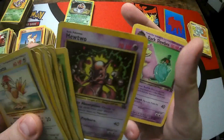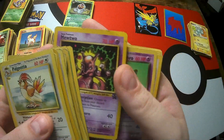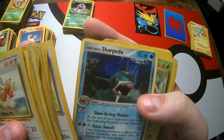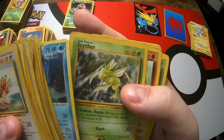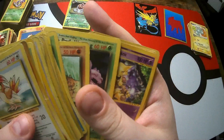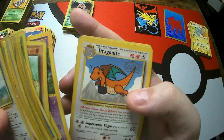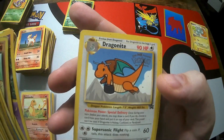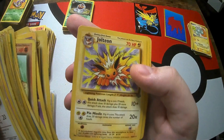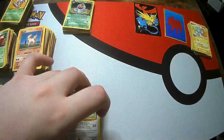Super Energy Removal, a Beedrill, a Mewtwo - pretty cool artwork on there, it's a promo. Dark Slowbro, a Kangaskhan - sorry, Kangaskhan. Team Aqua's Sharpedo, a Cipher, Dark Golbat - a bit bent in the top corner. Dark Weezing - a bit better condition than some of the others. Alakazam - again a bit better condition. Dragonite, pretty cool. Dark Alakazam - awesome. Jungle Jolteon, Snorlax, and then an Electrode. Pretty sweet, pretty cool cards in there.